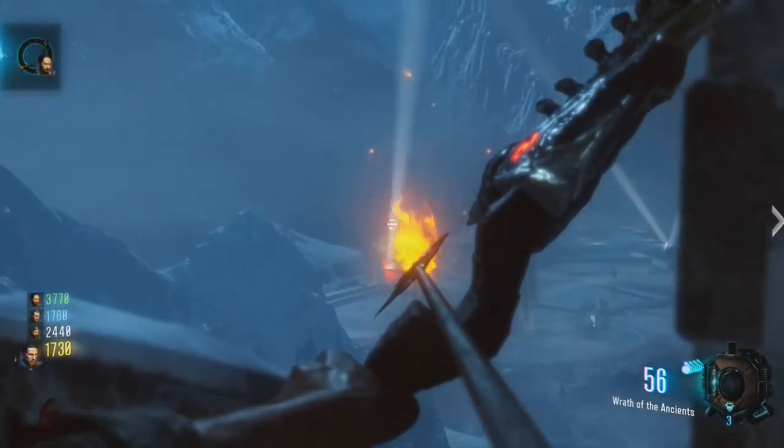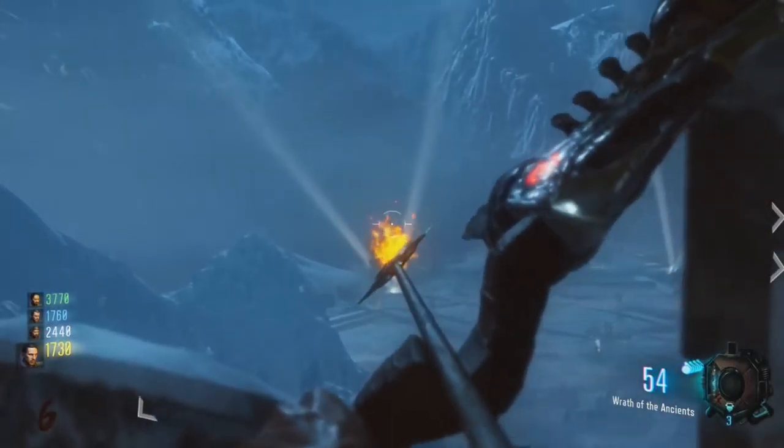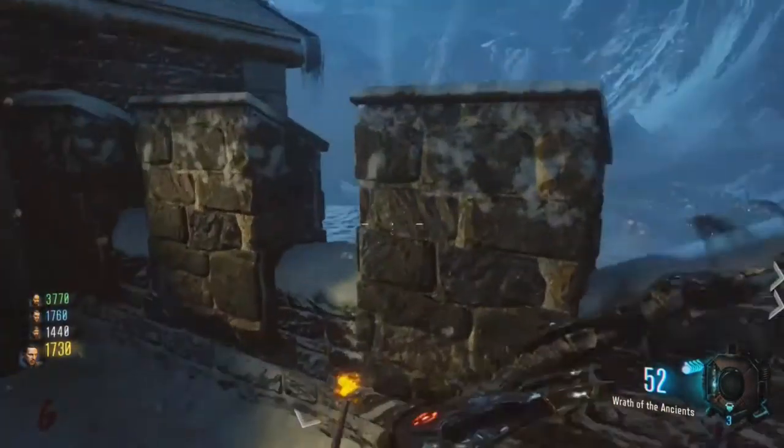There's two more of these stacks to shoot. The next one is on the other side of the bastion - just walk straight out the other side, go halfway down the steps, look through the gap again and you'll see another one. This one's pretty far away and pretty hard to hit.